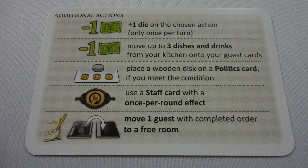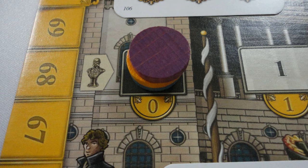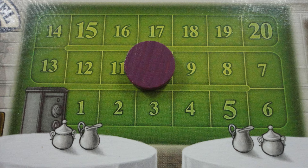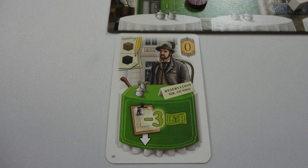Players take an overview card, a hotel board — use the knight side for the first game — and discs of their colour. Players put a disc on 0 on the Emperor track, 0 on the VP track, and 10 on their money track. Put one of each colour cube in the kitchen. Give a random first player the turn 1 token, and the rest clockwise in order.